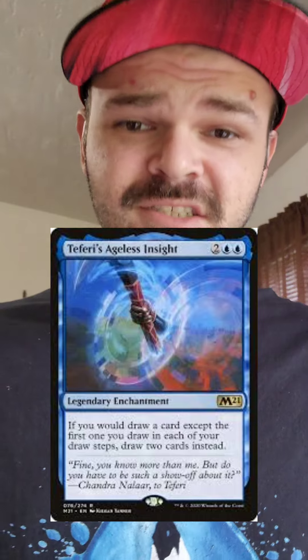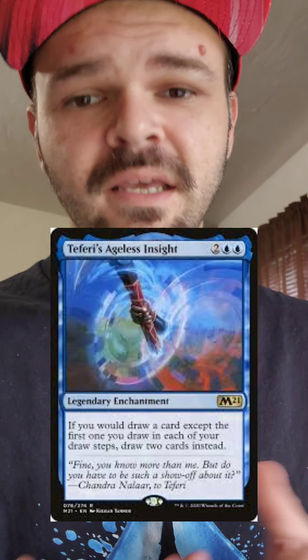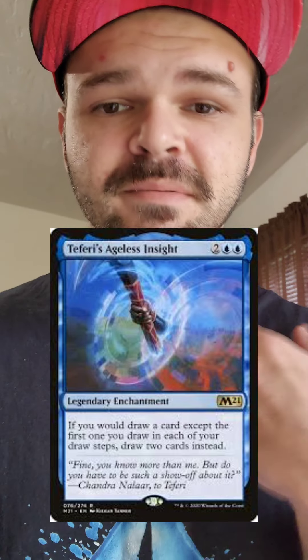The first card I'm adding is Teferi's Ageless Insight. Any deck that cares about drawing cards and has blue needs this card — it's amazing. If it doesn't sit on the battlefield, it eats up somebody's removal, which is super valuable. I know you love the counter spells, so I added just one more of those.